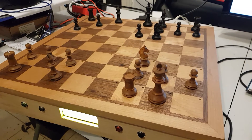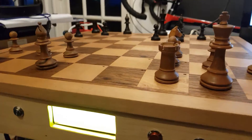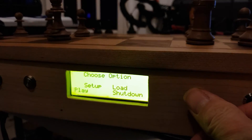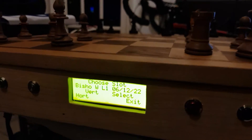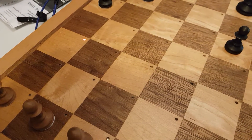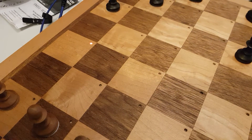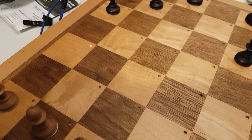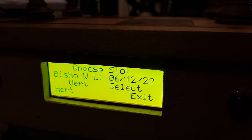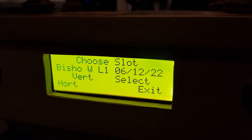I have added a load game function. We are in the main menu — if I select 'Load Board', each square on the board is a save game slot. If the LED is not flashing, that means there's a game in that slot or square.